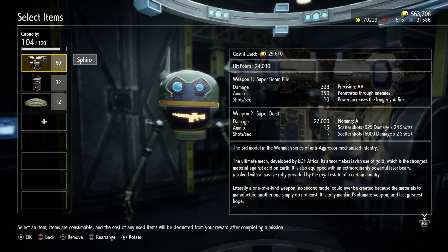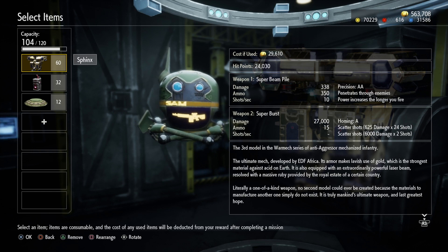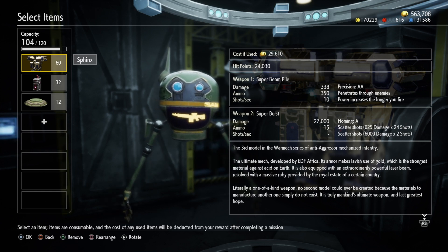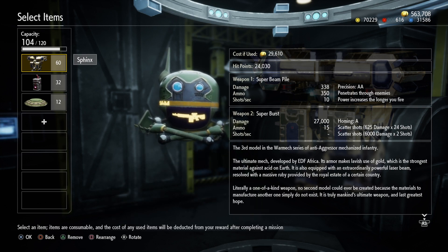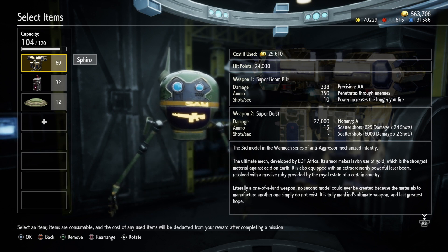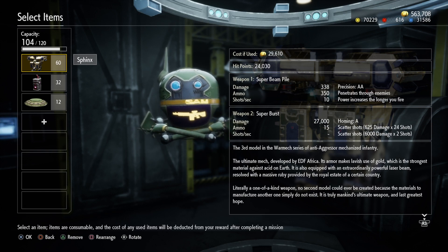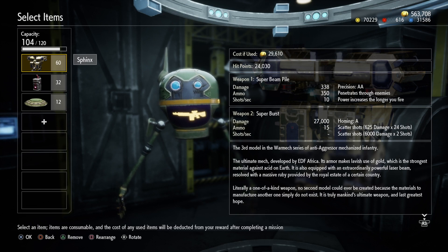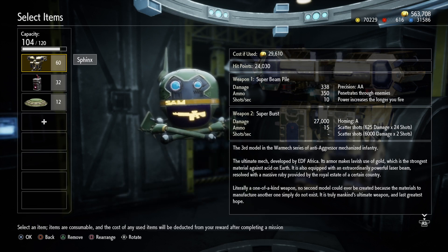The big boy is the super burst, which does 27,000 damage. It fires out 24 shots at 625 damage each, and then two more shots at 6,000 damage. They're homing with an A-rank homing system, so they zoom right in on whatever you're aiming at and deliver a whooping. This is what's going to do a lot of the damage dealing for you.